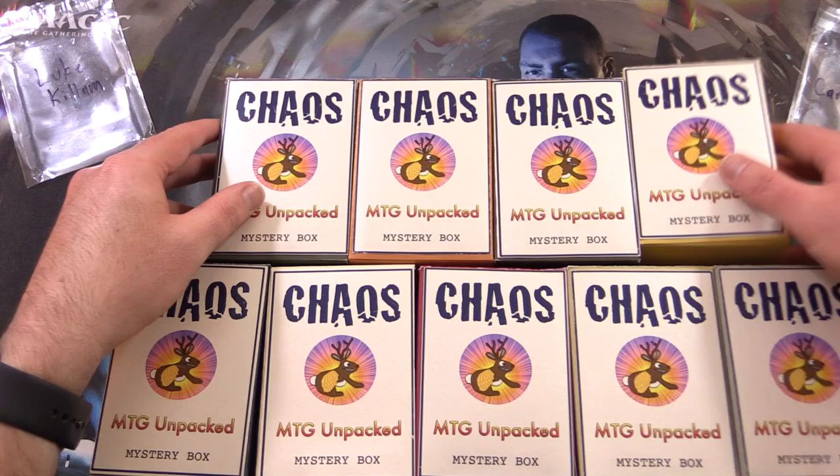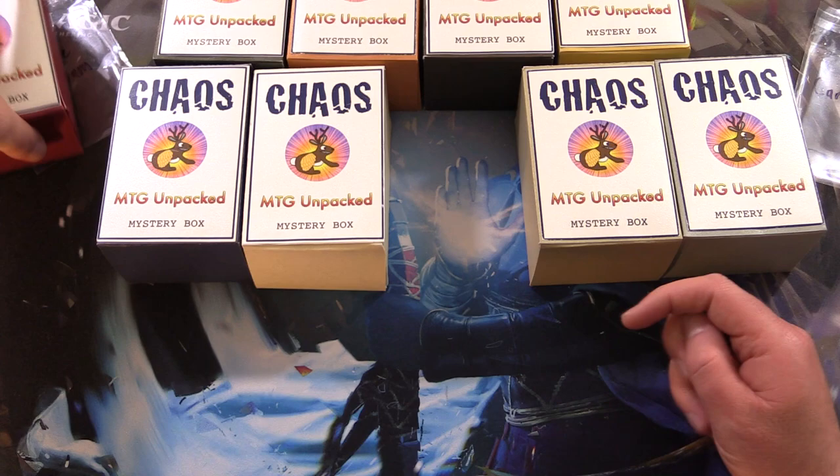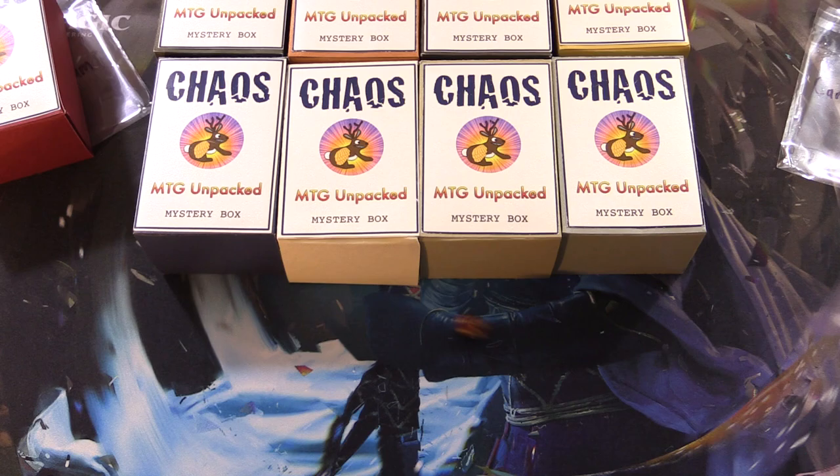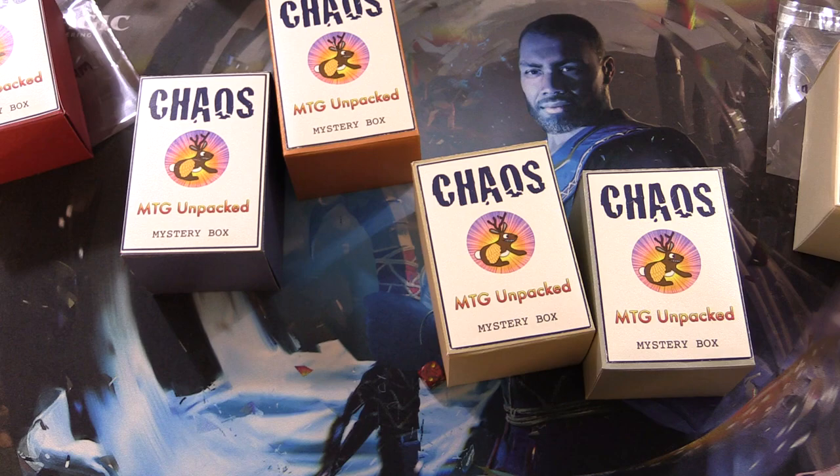Let's even things up a little here. We have two rows - we'll roll one through three, four through six. Five, that will be the second row. One through five, so number three here for Luke. Two even rows - six and two, so that one will go to Card Freak 89. The rest we will consume in future videos.